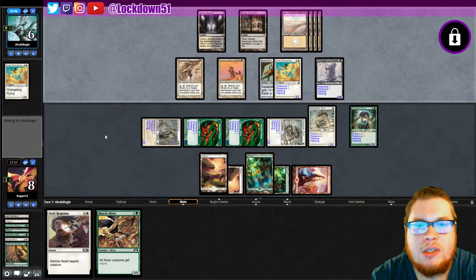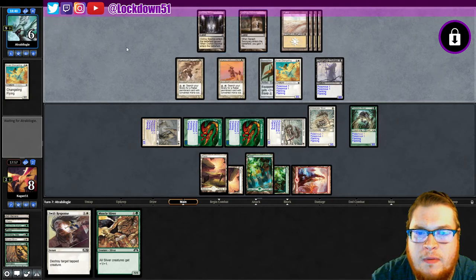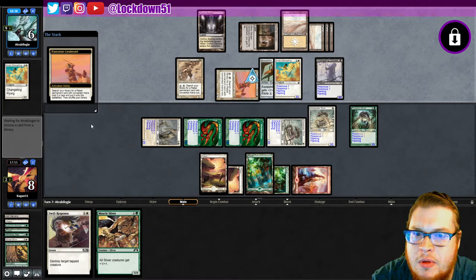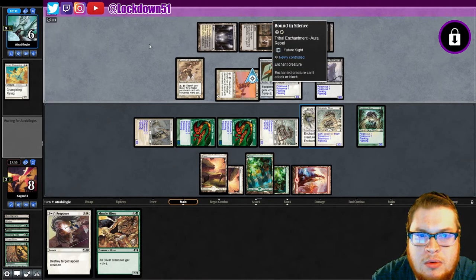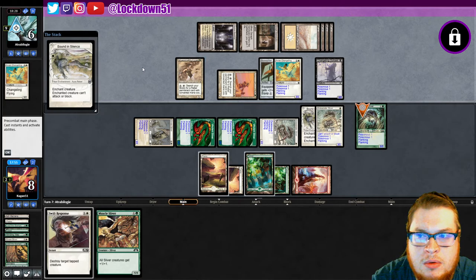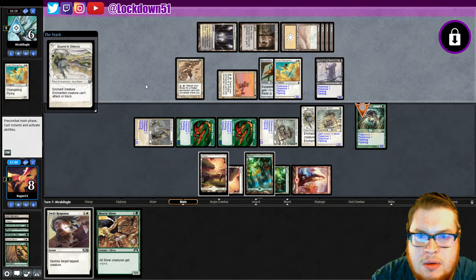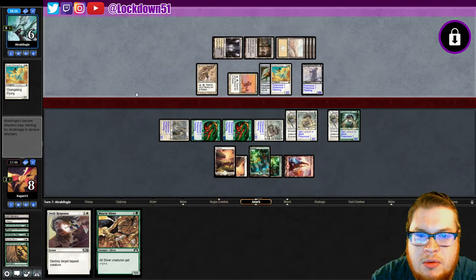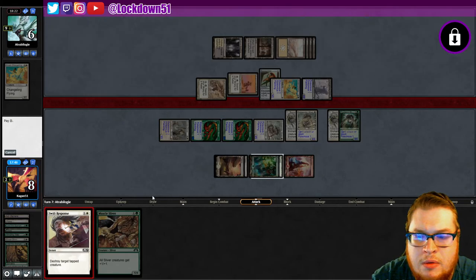Gained one life from the Seraph Sanctuary. Whenever an angel enters the battlefield under your control, you gain one life — okay, some cool synergies. They're gonna dump something else in here. Take out both my blockers and swing for lethal? Little do they know we got the game under wraps here. Goodbye, sorry.